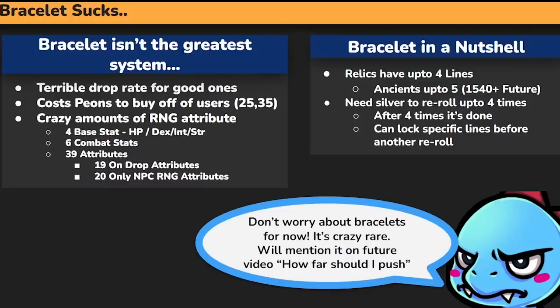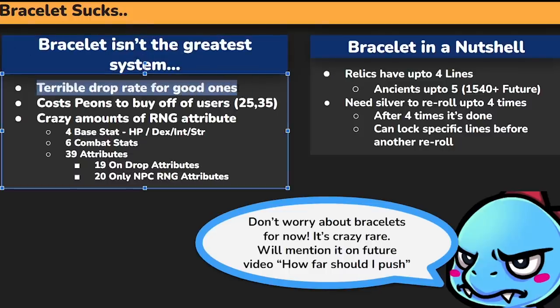Bracelets have a terrible drop rate for good ones. Even if you get one, you have to roll for it too. It costs pay-ons to buy off of users as well — 25 pay-ons for relics and 35 for ancient, which you don't have to worry about for now. We're only going to talk about relic bracelets today, because I wanted to make sure that doesn't cause confusion on the builds.